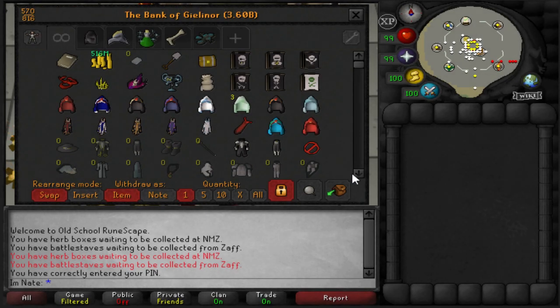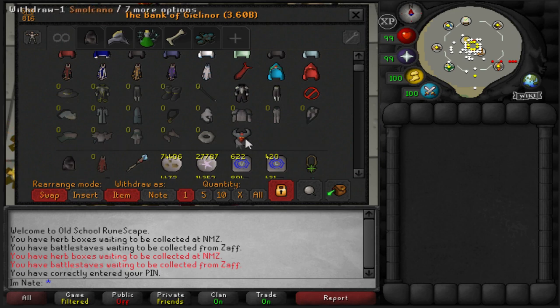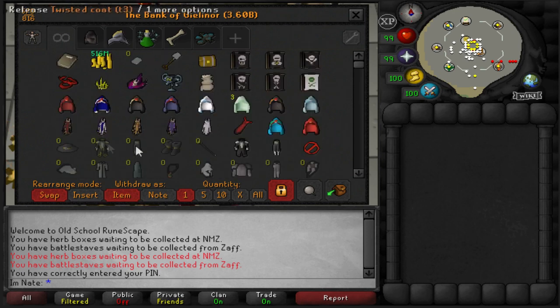So this first tab here, we have kind of the Fashionscape stuff. Probably going to buy the rest of the third age stuff eventually at some point and just get placeholders for now.